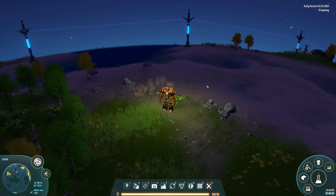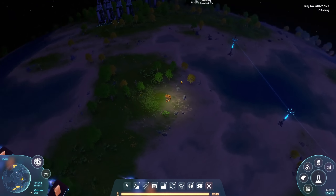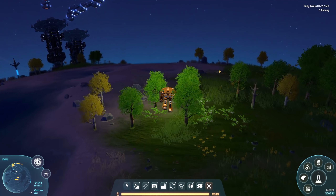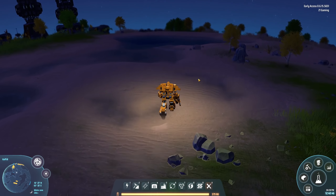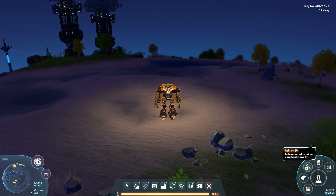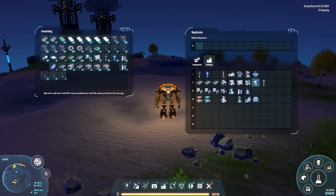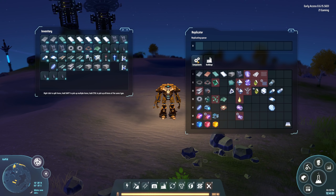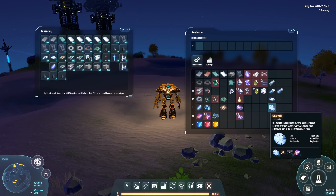Welcome back to Dyson Sphere Program. We're going to do something we haven't done before — I want to set up the EM Rail Ejector to launch a large number of solar sails into orbit of the Dyson Swarm. The Dyson Swarm can effectively attain the radiant energy of stars.